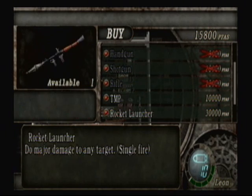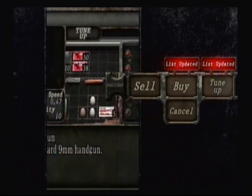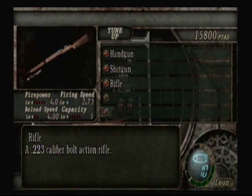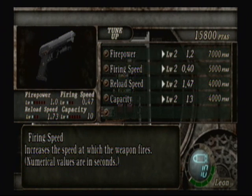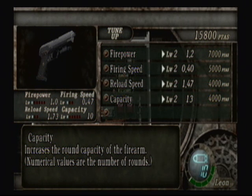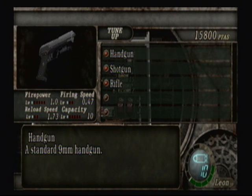That is going to be it for our first shopping trip. You can also tune up your weapons. For instance, the handgun can do 0.2 more damage — and I'm guessing that's somewhat of a big deal. You can make it fire faster, reload faster, or hold more bullets. That's what I was talking about — upgrading the capacity.